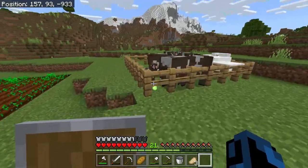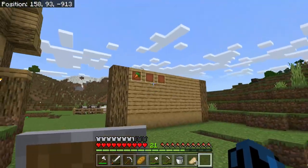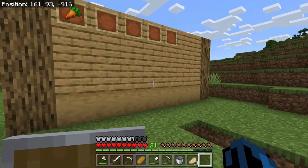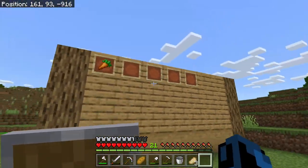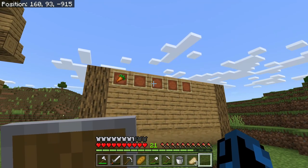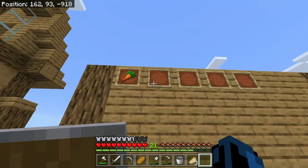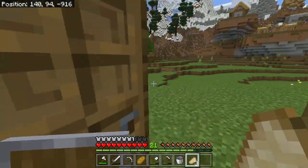Now that our food problem is pretty much taken care of, we can add to the wall of items. For those who didn't see last episode, we're starting the wall of items in our world. All you gotta do to be on the wall of items is comment down what item you want to be, and then I'll name your name on an item and place you on the wall. Here are the people that are going to be on the wall today.